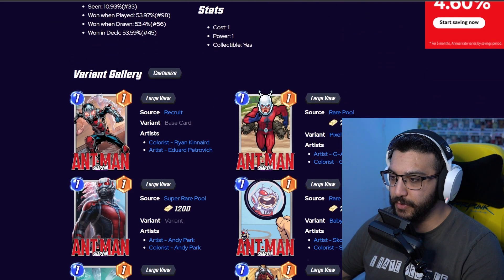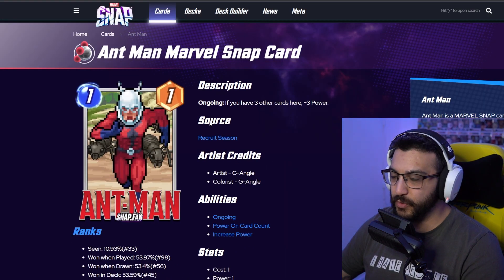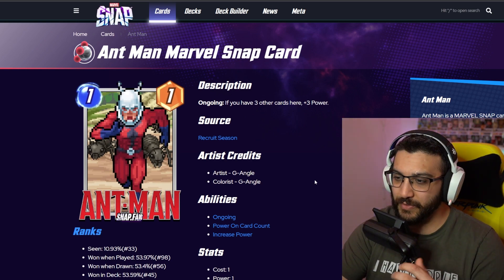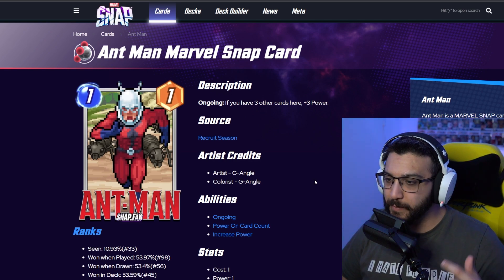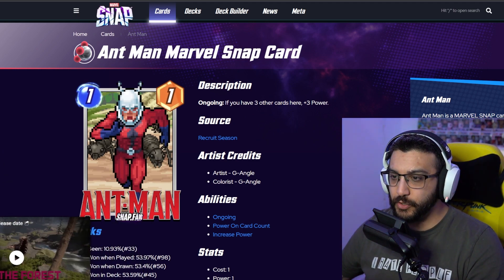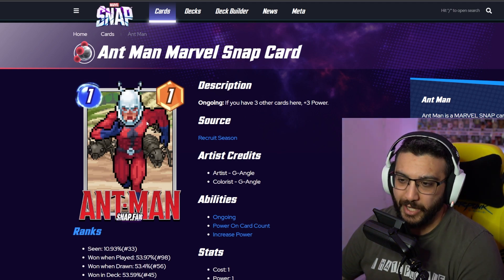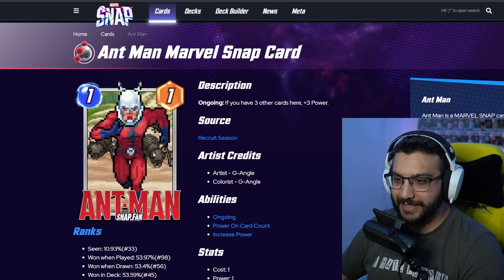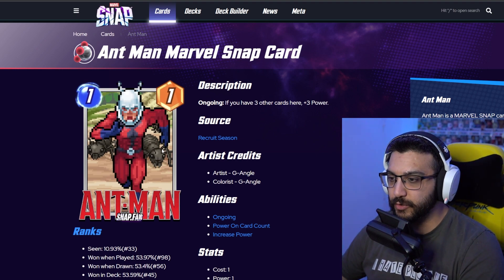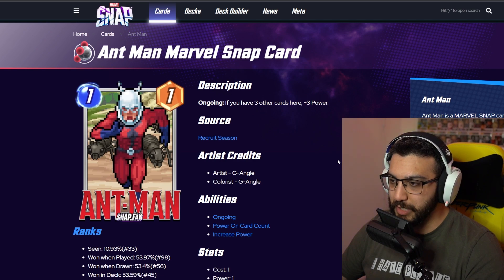I'm going to open each one of them up super quickly here — oh, there are some good ones. Let's hop into the first one: the pixel one. You guys have heard me talk about this a million times. I always talk about the pixel ones being in my least favorites — not because they're bad, they're just not as good as the other ones. This one is okay, but it's nothing special. I do like the ants in the background — first time I noticed that. This is definitely a skip. If I see this in my shop, I would skip it. Not because it's bad, just because it's pixel.